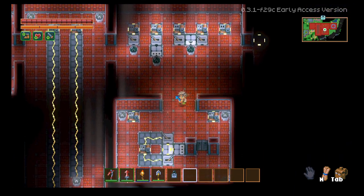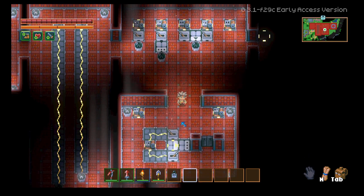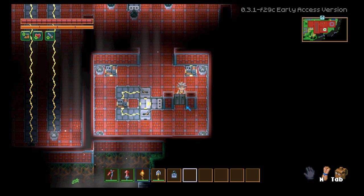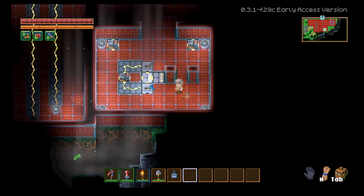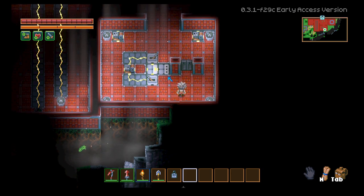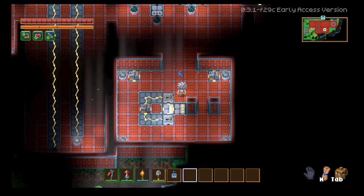The only use I could come up with for all of this is a door. They have the electrical door that requires power, and you could do a double switch door so that you can open it on one side, go through, and close it on the other side — so that way monsters can't get into your base. That's the only use I could think of for these things.